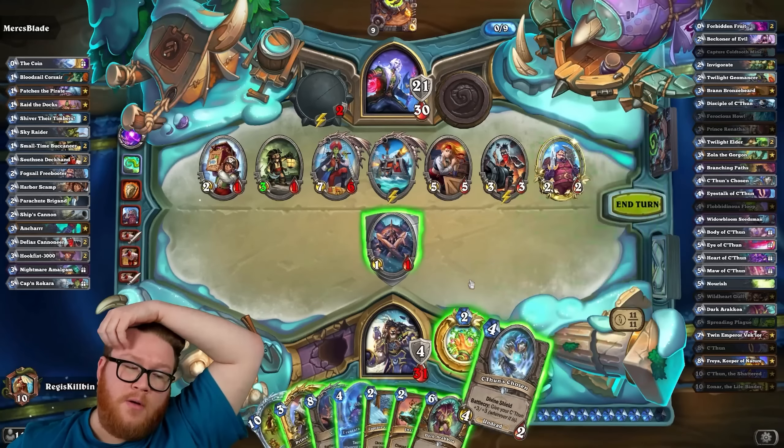Twin Imps is good, Zola's good — Zola C'thun in particular seems pretty spicy, that's a lot of damage output potentially. Freya is another way to copy C'thun if our hand is empty enough. I'm actually not going to go too big on board yet — just play around Brawl a little bit, spread some threats out. Trade into Odin. I get to hit them pretty hard. There's Freya — I don't have any way to turn this into lethal pressure, Branching Paths is pretty good damage, but ANR draws cards and doesn't do damage.